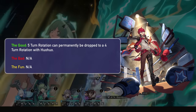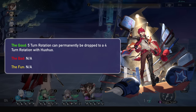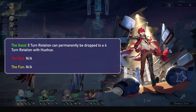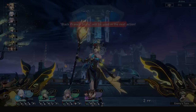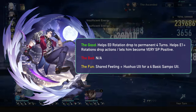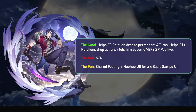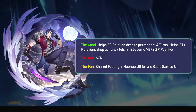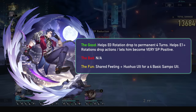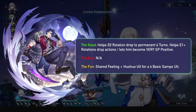Luca is another benefactor of Hua Hua's energy, much like Guenaifen, since he also has a long 5-turn rotation, meaning she can benefit every rotation of his and turn it into a 4-turn one. For the last DoT character, we have Sampo, who at E0 has a 5-turn rotation, meaning E1 isn't required. E1 is easy to get though, enabling a 4-turn rotation, but Hua Hua can also help reduce that, or even let him go a bit more skill point positive — even allowing a full basic rotation if you use Shared Feeling.